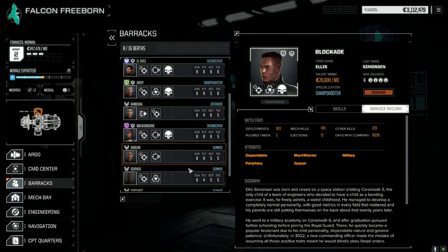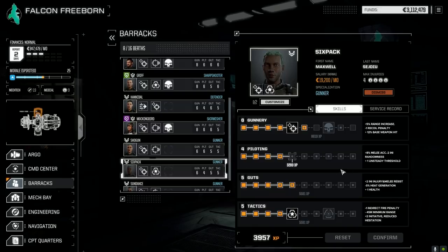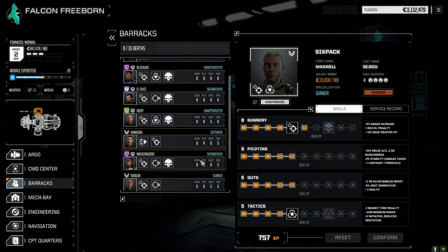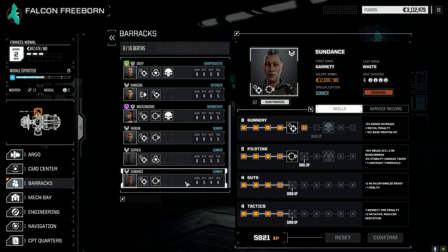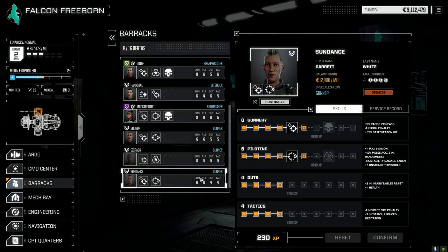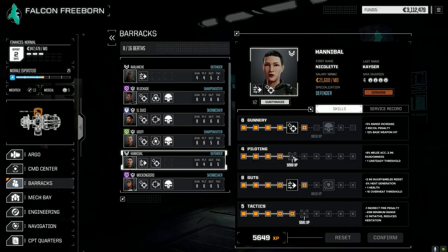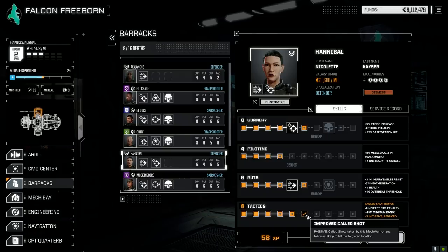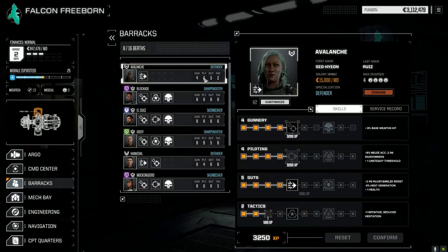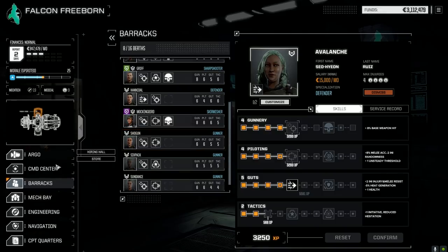Comparing pilots: Griff has 48 deployments and 50 kills, El Duche 58 kills in 51 deployments, Blockade 50 deployments and 48 kills — so Mockingbird is clearly the winner. For the second lance: let's get Six Pack's Piloting up for evasion next. Sundance — extra evasion is always really good, especially on lower-skilled mech warriors. Hannibal — let's go with the called shot bonus for now. We'll leave Avalanche since she's a backup pilot. Let's deploy.